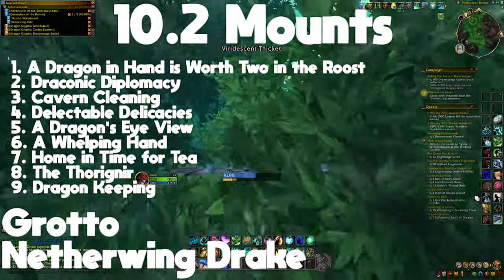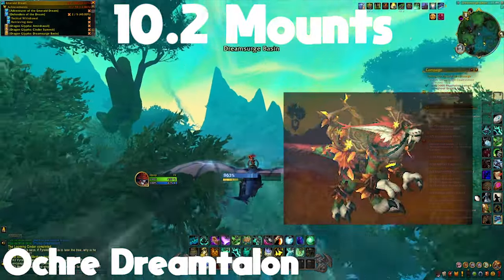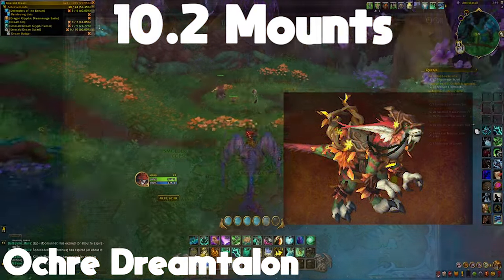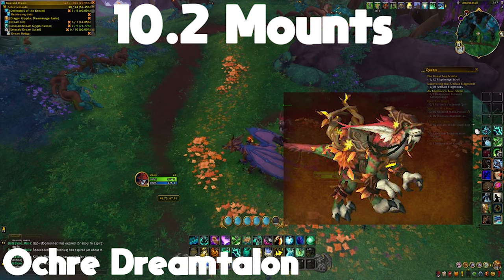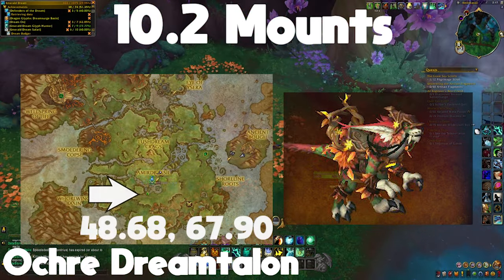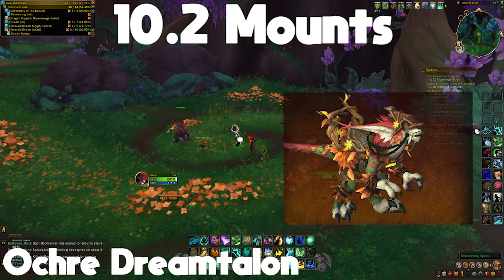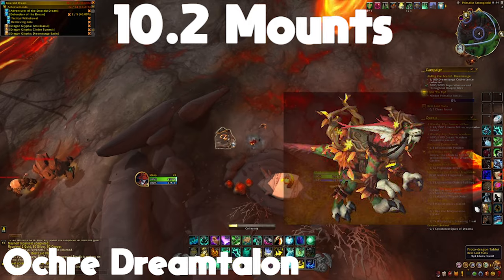The next mount is the Reigns of the Ochre Dreamtalon, similarly obtained through quests. It's only unlockable in week two or at a certain renown level. You're going to go to a Smoldering Sprout a little bit outside of the central encampment — I'll post the coordinates. Interact with it a couple of times until you get a quest, then do about five quests in a row. I'll post the entire quest chain, and once you complete all five you'll be able to get that mount.